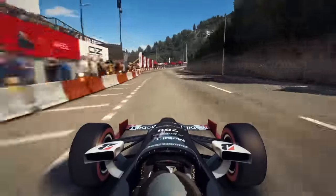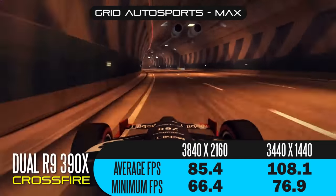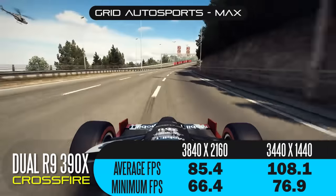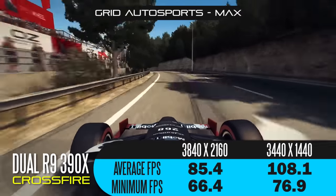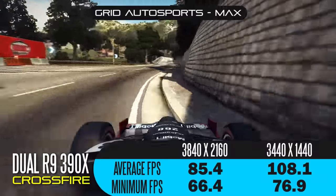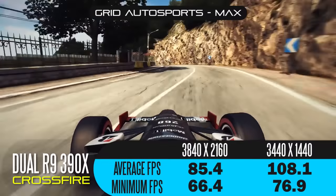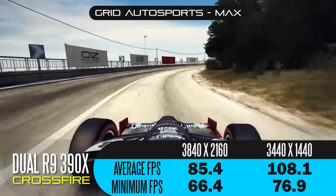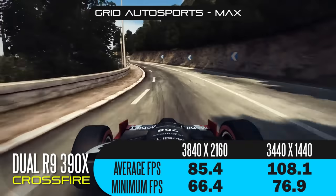The last game is GRID Autosport at ultra settings, fully maxed out. At 4K you're looking at 85.4 average frames per second with a minimum of 66.4. At the ultra-wide resolution you're getting 108.1 average FPS and 76.9 minimum. Racing games are generally easier to run than shooter titles, so this isn't a surprise, but it's impressive at these resolutions. For anyone interested in building a high-end 4K racing simulator, a system like this can definitely deliver the performance they're looking for.